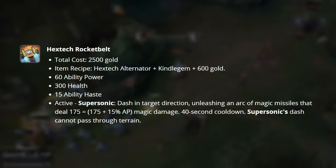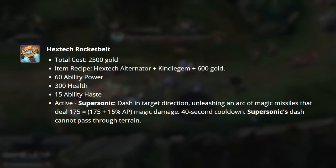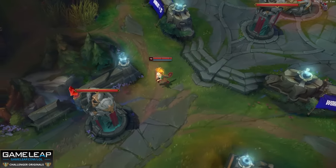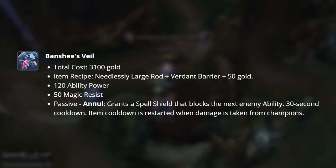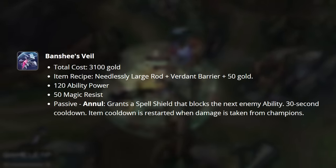Rocket Belt is still in the game but has been transformed into an early power spike item. It gives reduced AP, 300 health, 15 ability haste, and the same rocket active as before. There is a theme to all the new defensive items — they're significantly more expensive, but they also grant more stats. Banshee's Veil, for example, now grants you 120 AP, 50 MR, and then the previous Veil passive that it gave you before.